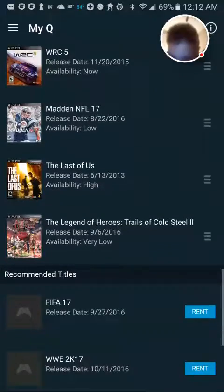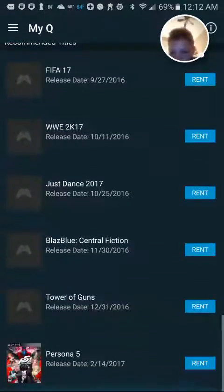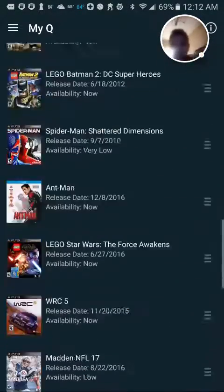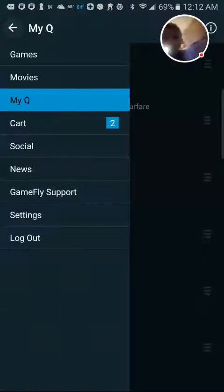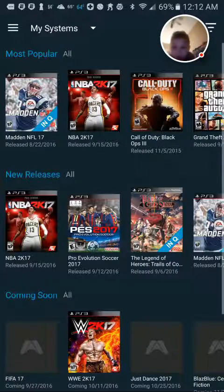I don't know what that is, anyway. Basically, what you can do in this is let's just go to Games. So when you go to Games, you'll start out with random games — it doesn't know what you like.